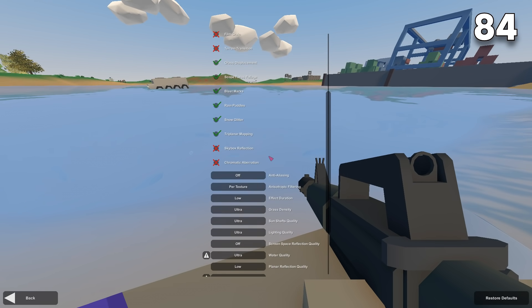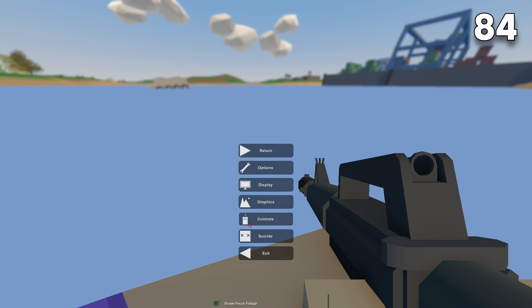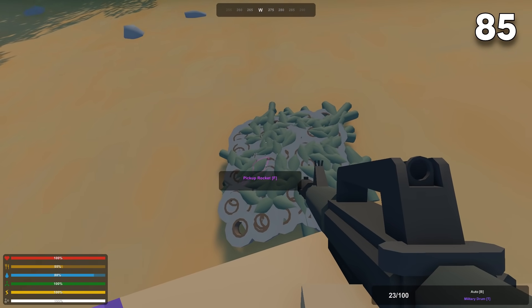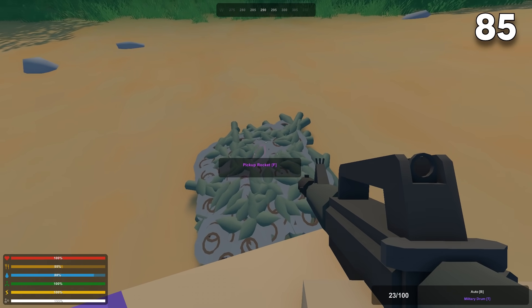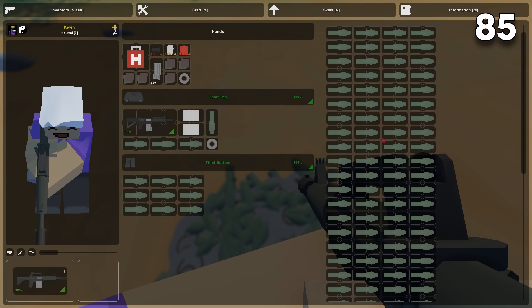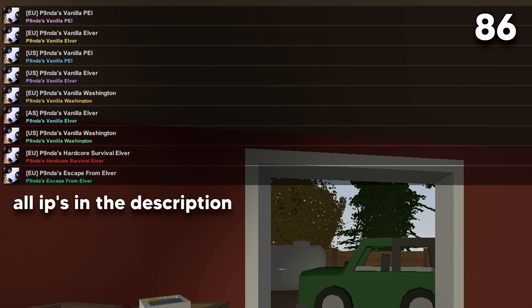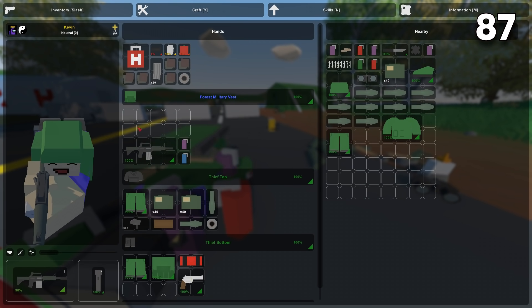If you have a bad PC and struggle with low FPS, you can lower the water quality as there's water under the map everywhere being rendered every single second of the game. When there are a lot of items on the ground that you want to loot, use the nearby inventory to pick up items that way — it's much easier than pressing F on every single one. Make sure to always play on my Unturned servers because they are simply the best ones. Always go prone when managing your inventory.